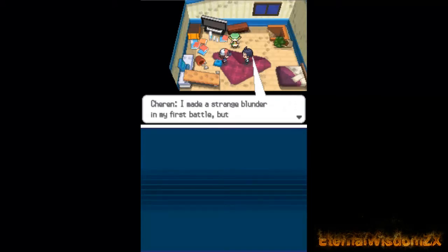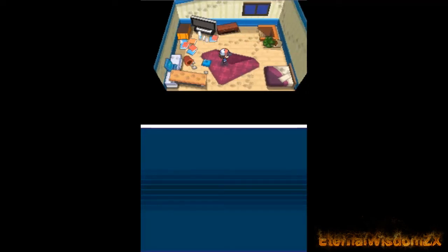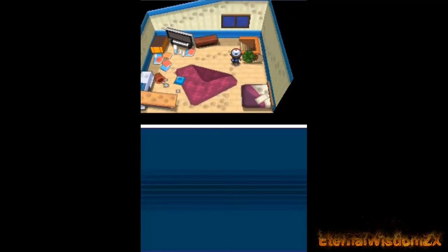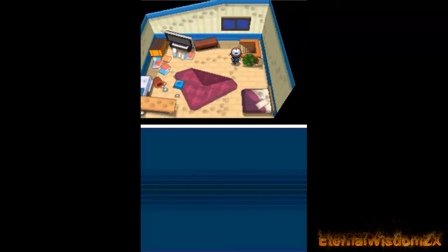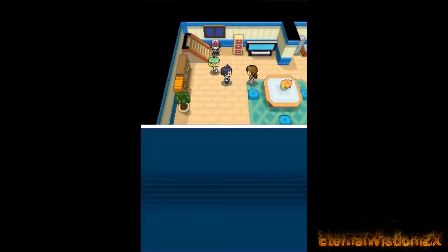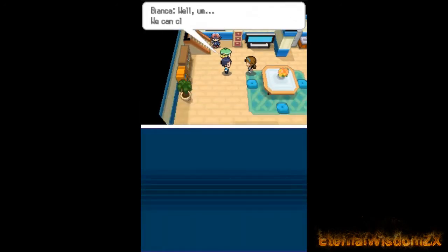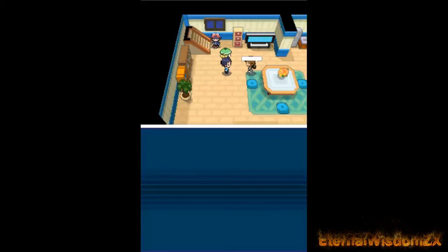No more dust went up, so I guess the room is in the same condition as before. Before I go I just want to change the options so the text goes by faster. I can't access my PC. In previous games like third and fourth gen you could access your PC and get a free potion — I guess they changed that in this game. I don't even remember the HM locations, so if I miss something important I apologize.